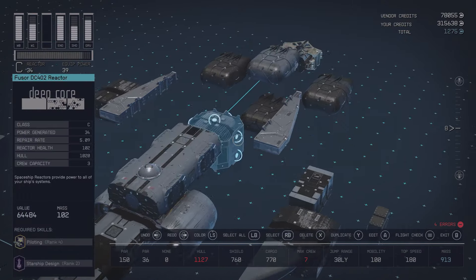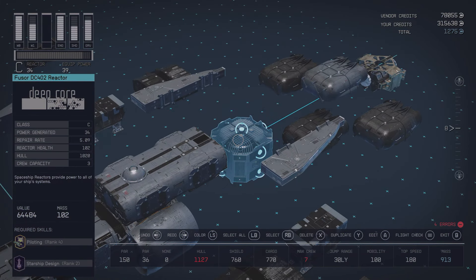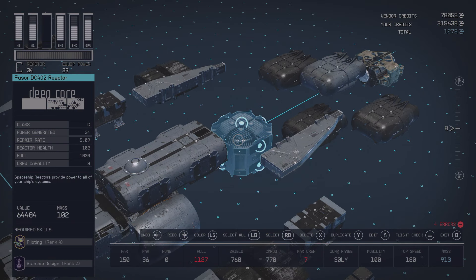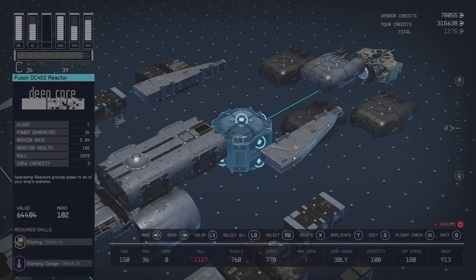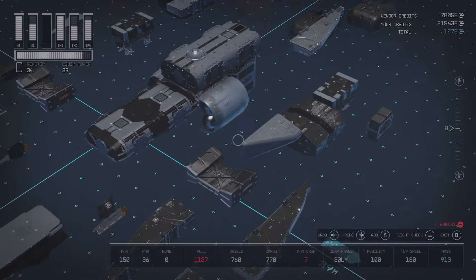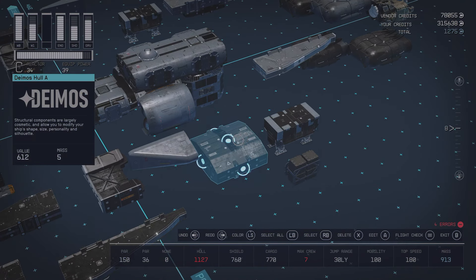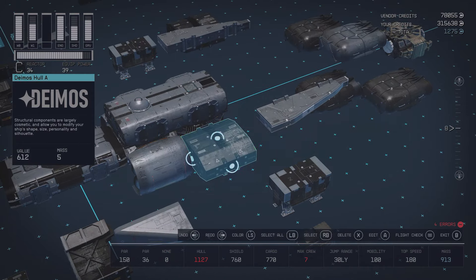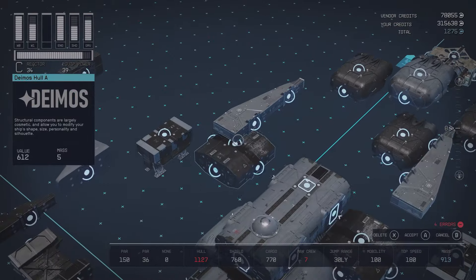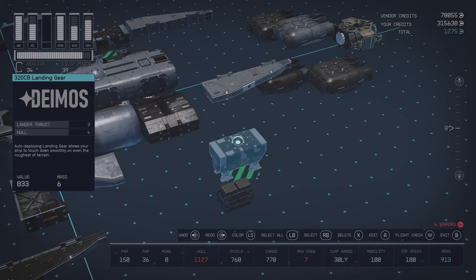This shield generator is just going to go right on the top of our ship where it's barely going to be seen because it's such a small shield. Now that our shield is in place, we can finally move on to the most important part of the ship: the reactor core. I'm using the Fusor DC402 reactor which produces 34 power, but later can be upgraded into a reactor that produces 38 power, which is the maximum. This reactor is going to go on the bottom of our hab and will be surrounded by the rest of the ship. To start surrounding it, we're going to be using a hull piece found in the structural section of the shipbuilder on both sides. You can replace this with any 1x1 structural piece that has connections on all sides, although I think this looks the best.